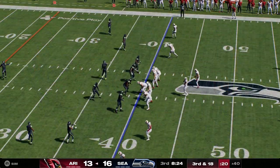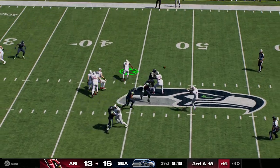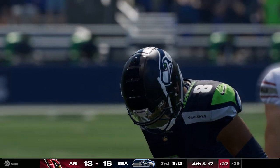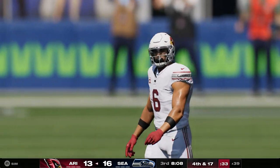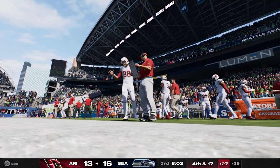That last sack puts Murray and the Cards in a tough spot — third and long. He drops to throw a screen pass to Connor and gets it inside the 40 to the 39, but only a yard out of that. It'll bring up fourth down. Good reactions defensively — that screen was a little slow to develop and they shut it down with little gain.